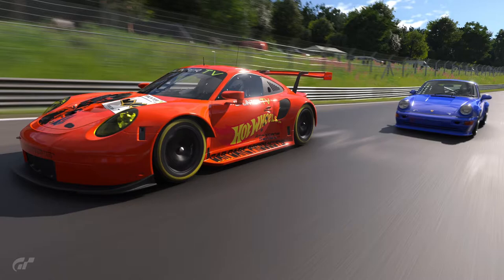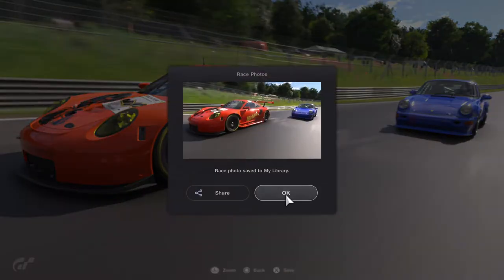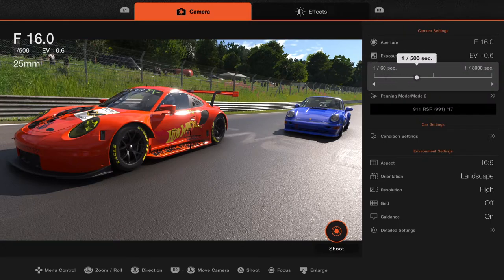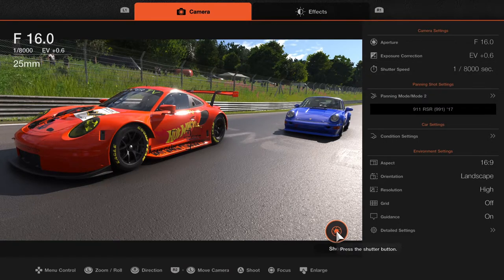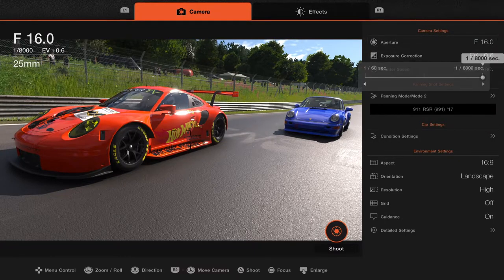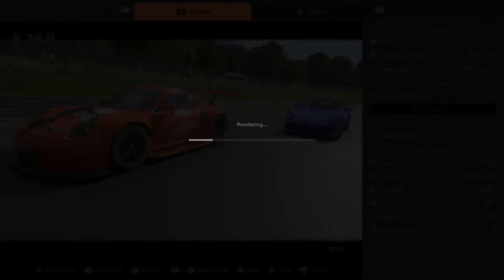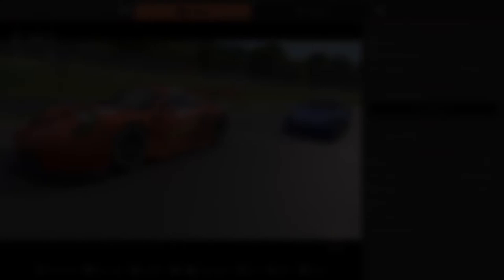The car's a little bit blurry - still looks like a great picture. If we want to truly freeze these cars, we move the shutter speed all the way to the highest amount, which is 1/8000. That's a really, really fast shutter - a very expensive camera if you were to buy this in real life. Hit the X button to shoot. Now you see the detail - it looks like the cars are frozen in time. You get all the detail of the car. That's a great shot.